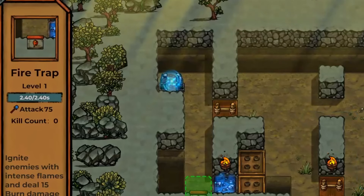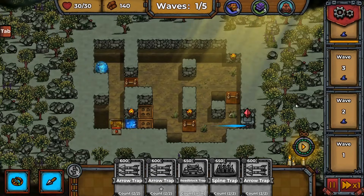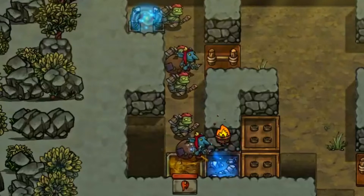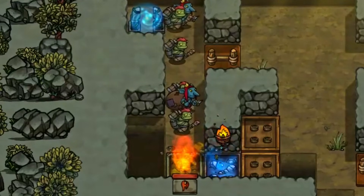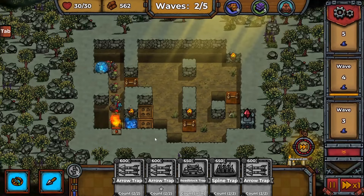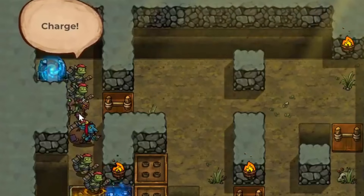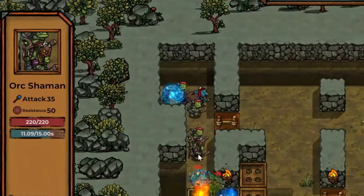The range of this trap is not very far, so let's place it right in front. That's all the resources we have — this might be putting all my eggs in one basket, but we'll see. They walk down, hit the oil, get slowed down, and oh my gosh — that guy got cooked instantly! I was worried about the restricted range but it's proven to be very good.